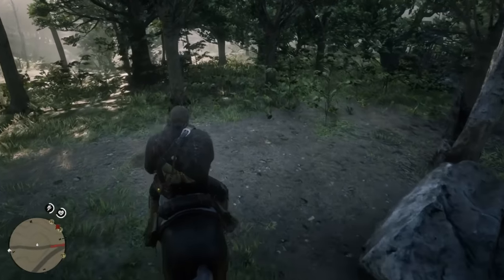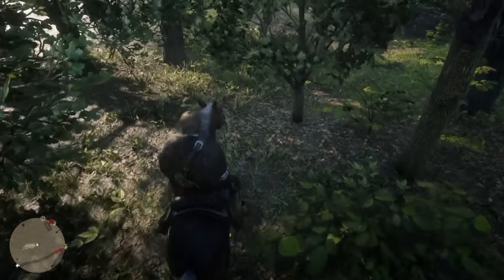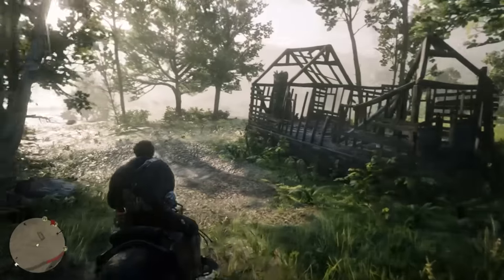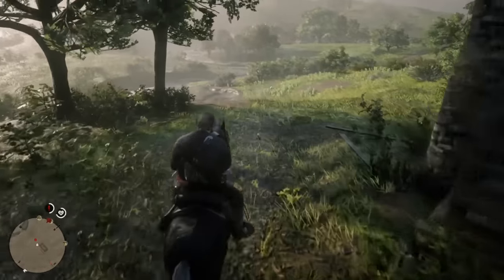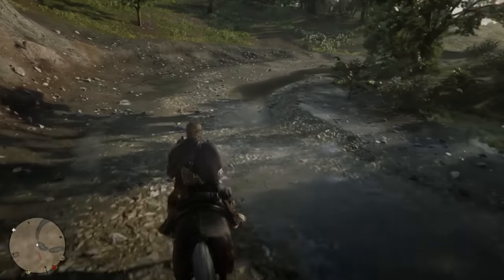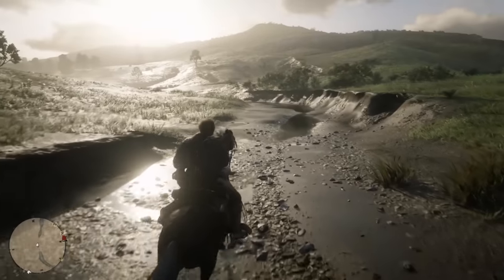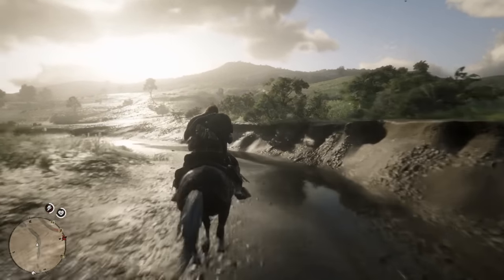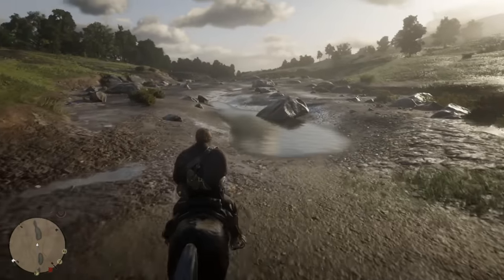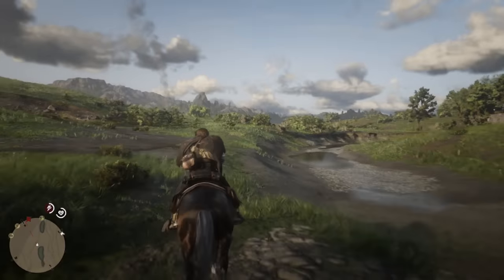Thanks to this horse being a warhorse, I wanted to showcase what it's like when it spooks at something. There was just a snake here, and the horse barely gets upset. He obviously warns you and kind of skirts around it, but you don't lose control of the horse like you would with the Arabian. Any horse with that war stat is going to be significantly better in combat, especially if you get ambushed. Usually when you get ambushed, the Arabian's going to buck you right off, but the warhorse will not. It's a loyal horse and perfect for combat situations — that's one of the main reasons why the Arabians really aren't the best.